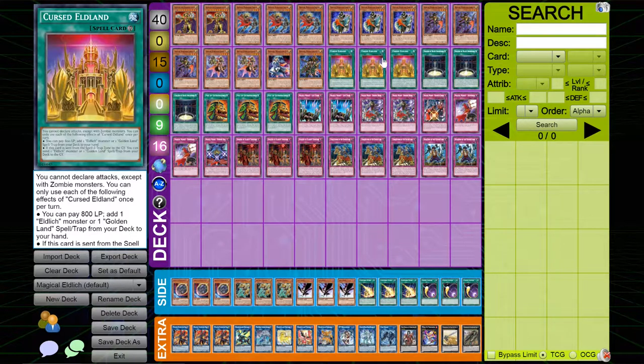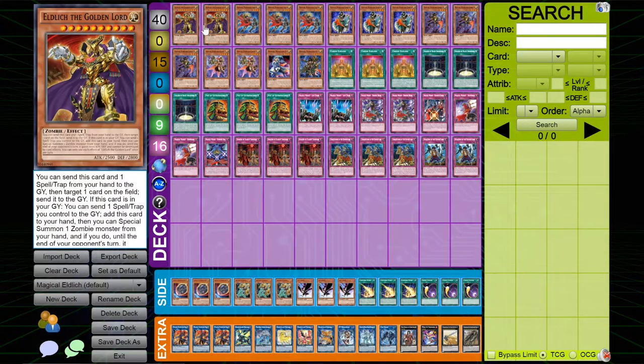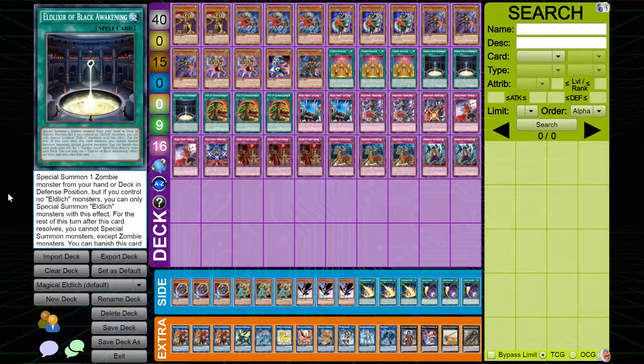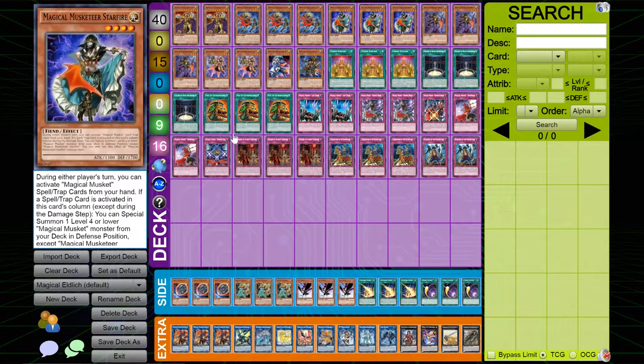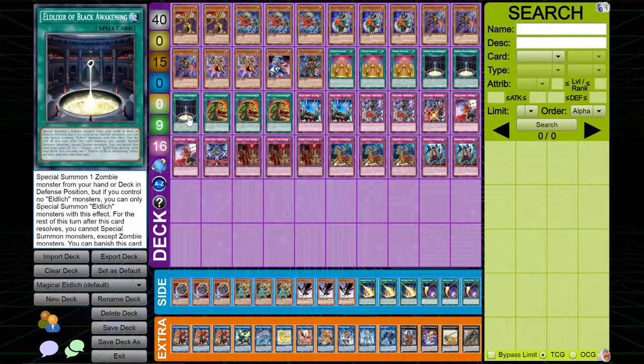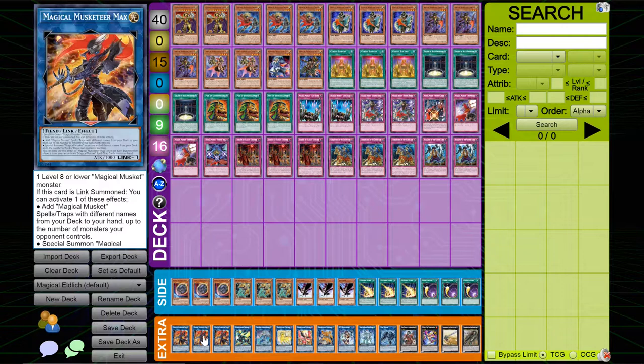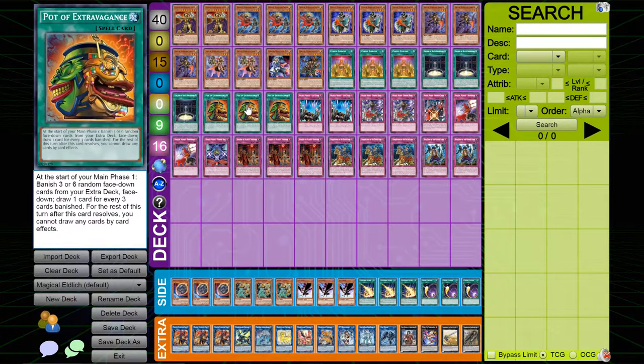Going into the spells: I played three copies of Cursed Eldland, which is literally just to search your Eldlich. The spell lineup is very small. I played three copies of Black Awakening, because this deck is Normal Summon based and you're mostly playing during your opponent's turn. And then three copies of Pot of Extravagance, which is amazing here because the only mandatory card in the extra deck is Magical Musketeer Max. I also played two copies of Magical Musket Last Stand.